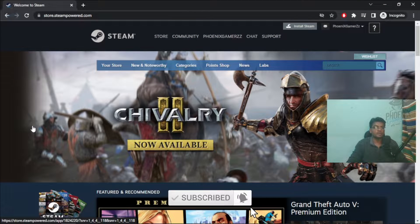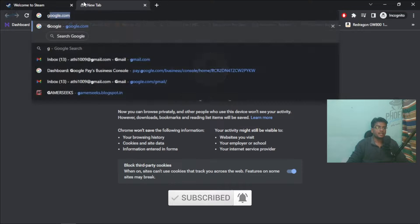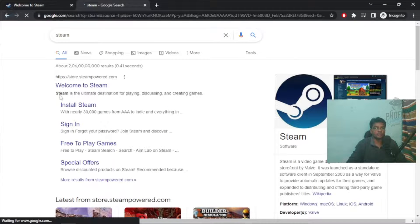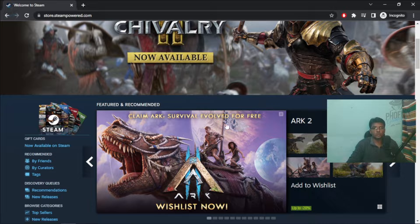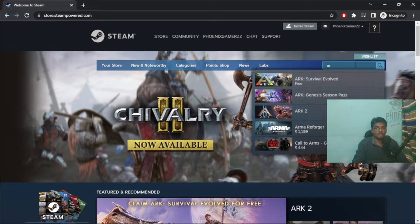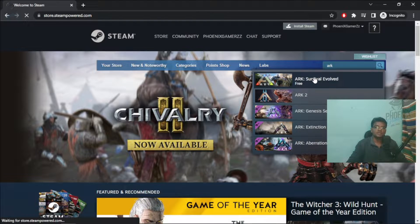If you want to go to the browser, go to store.steampowered.com. Welcome to Steam — this is the homepage. Here we have ARK 2. This is ARK: Survival — ARK Survival is free. If you click on it, you can see the ARK game, the first version of the ARK game.